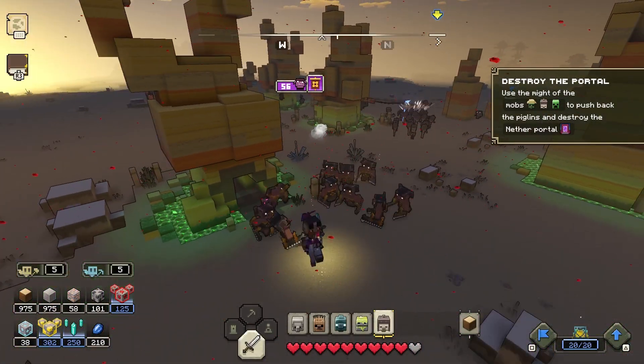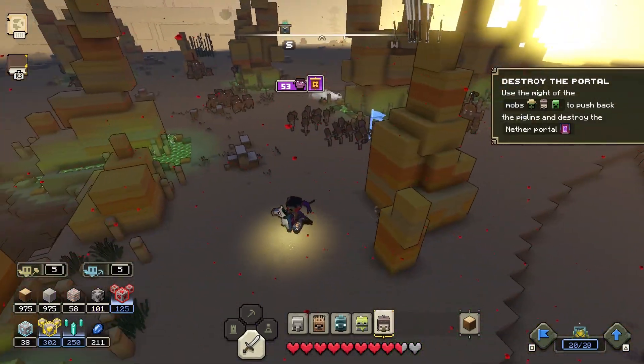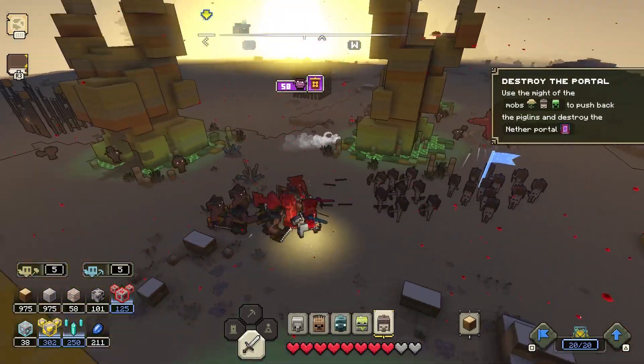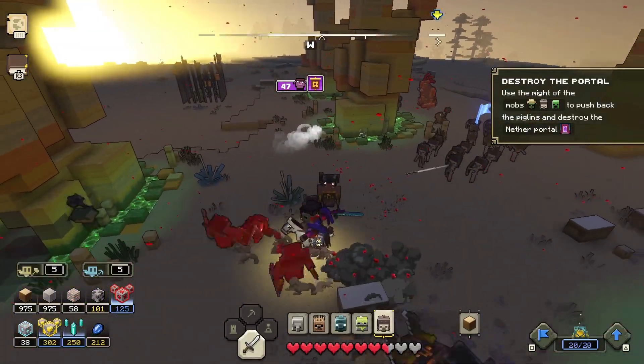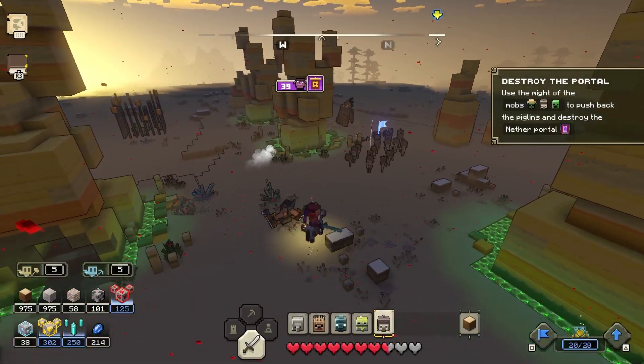Go over to the jail cell or the little cage that the creepers are stuck in and release them as quickly as possible — they do a lot of damage. Skeletons and creepers together are a lethal combo, and these will be really good in PvP as well.